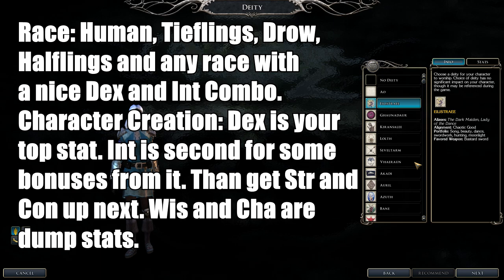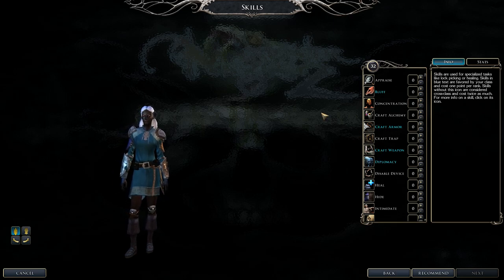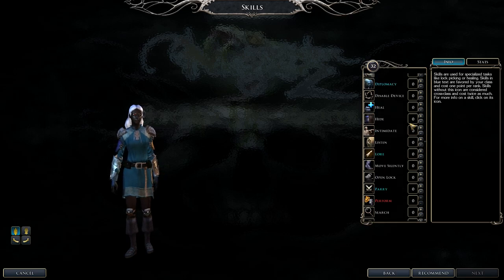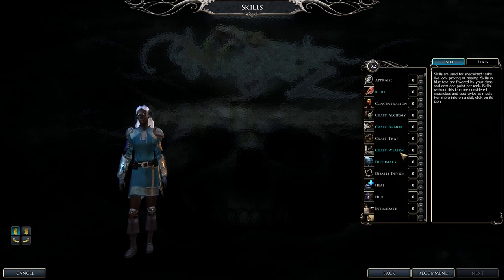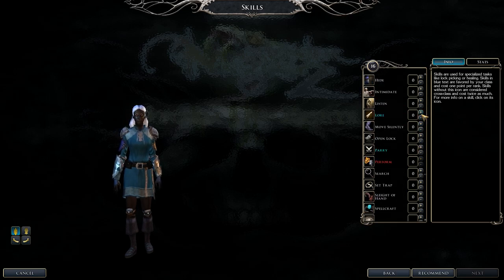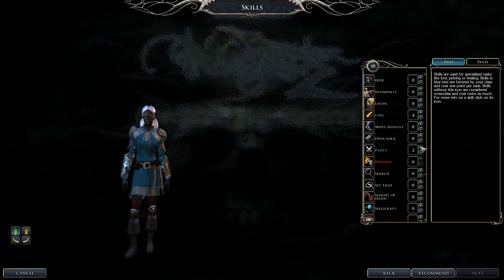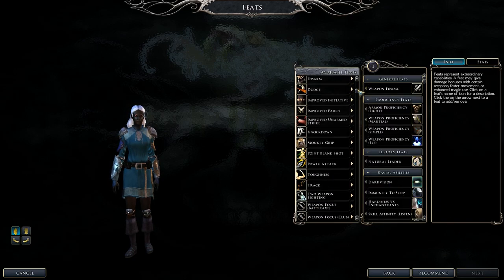Swashbuckler class skills include Bluff, Craft Armor, Craft Weapons, Diplomacy, Lore, Parry, Taunt, and Tumble — Tumble is priority number one for the Swashbuckler. For feats, focus on weapon feats first, then Toughness, then defensive feats. Power Attack, Cleave, and Great Cleave are nice bonuses if you can fit them.